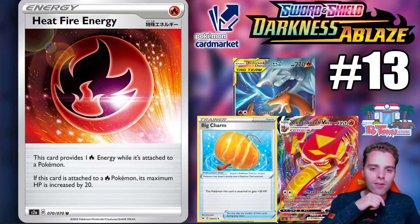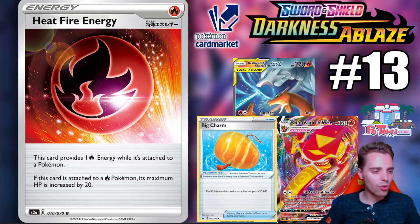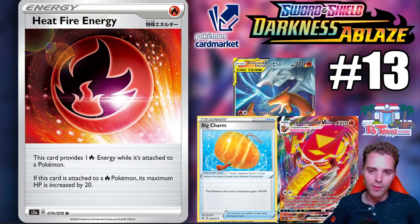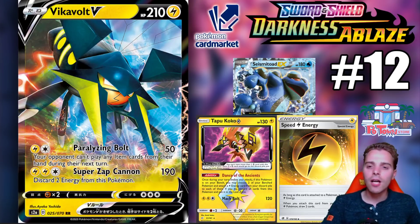Number 13 is Heat Fire Energy — I think this is one of the better ones because it pairs so well with several attackers. It buffs your HP by 20 for fire types, so Reshizard could have 290 HP with one attached. This will help out Centiskorch VMAX a lot, and Reshizard's Outrage attack creates so many combos with this fire energy.